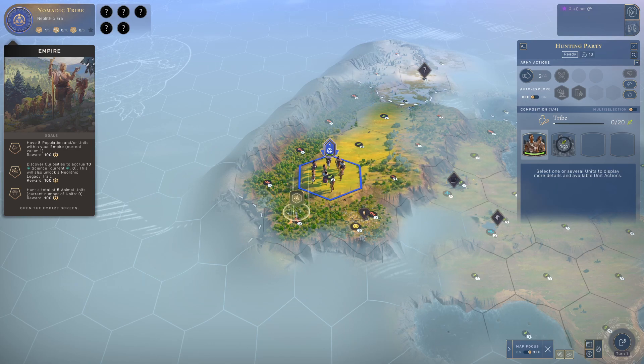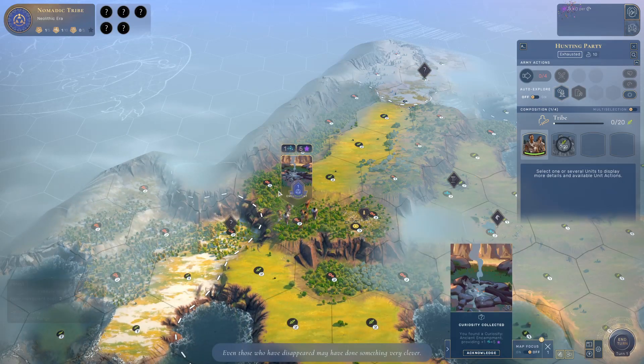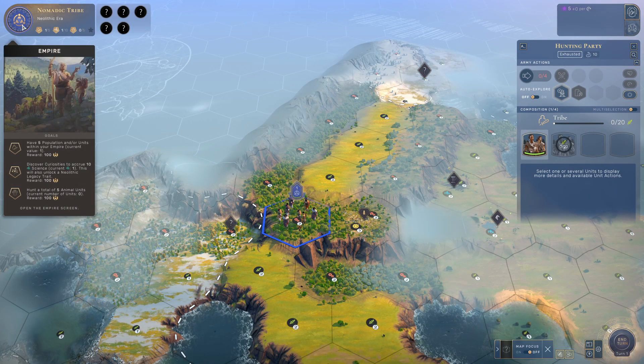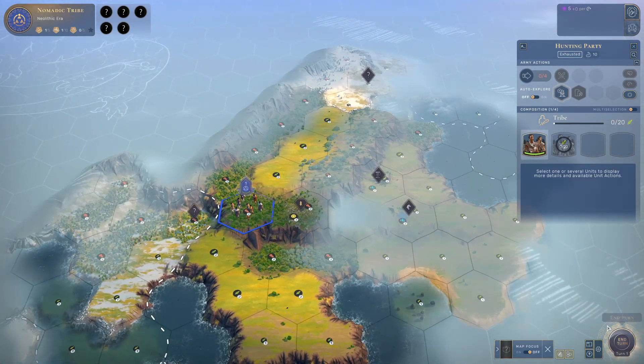The first star is about population. Depending on your game speed, the requirements will change. On normal speed, I need at least five population — I'm starting with one, so I just need four more. For the science one, you need ten curiosity science points. And for the last one, you need to hunt at least five animals. Now, as you can see, I'm going to this curiosity. You can see under 'current science' I got one — that gave me one science point for that curiosity, and I need ten, so I need to keep looking.